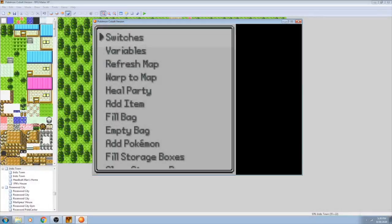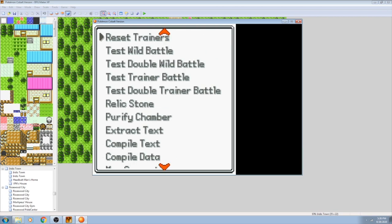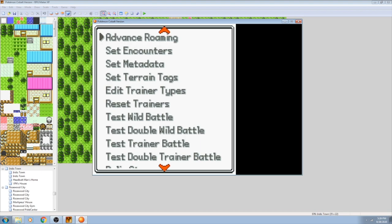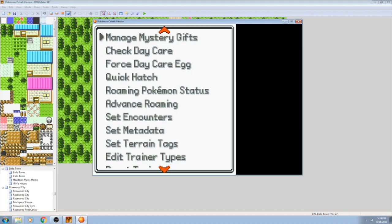Not only that, but despite the editor being a separate program from RMXP, the two can work in tandem, with a lot of the editor features being available from a debug menu that you can access when testing a game from within RMXP.